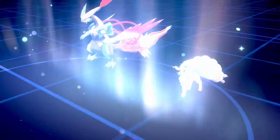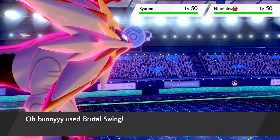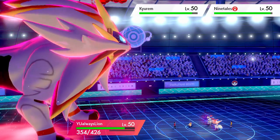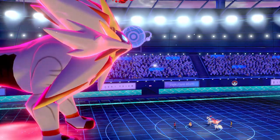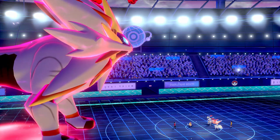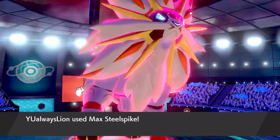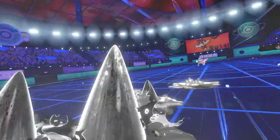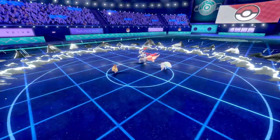Lopunny might have survived the Blizzard there, but Aurora Veil is fine for me because it allows my Lopunny to get the Brutal Swing off, which will break any Focus Sashes on my opponent's side of the field. It also activates my Solgaleo's Weakness Policy, so I can basically just ignore the Aurora Veil. I'll do so much damage with Steel-type moves and I can go for Steel Spike into Kyurem and actually take it out, which is fantastic.